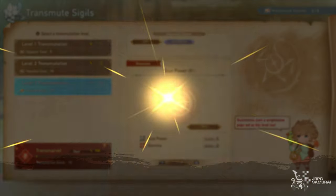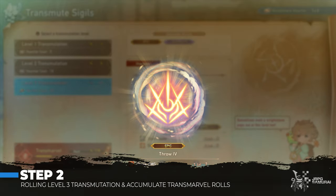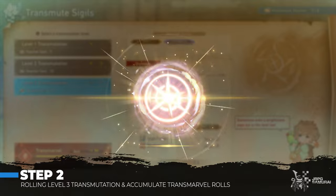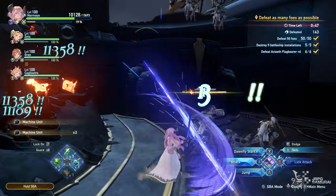Now for step 2, I will be accessing level 3 transmutation and using all of my earned vouchers. Then I will repeat step 1 to earn vouchers again by simply running the farming spots. I tend to run Assault Formation since it gives me faster vouchers.